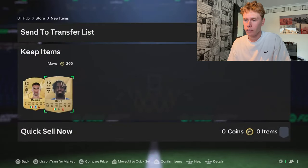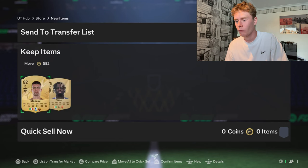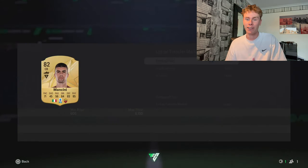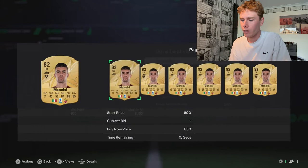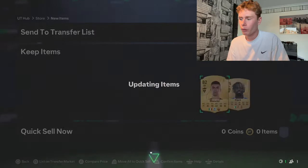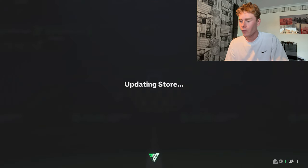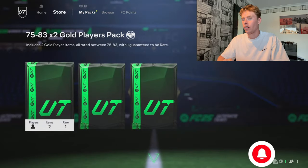We also got Kipri on the back — he's not going to be any good, but he's actually tradable. What is this guy worth at the start of FIFA? Generally, a walkout in the first pack is nice — not bad. We've put those into the squad. On to pack number two — updating the store, Wi-Fi's slow... three, two, one, go.